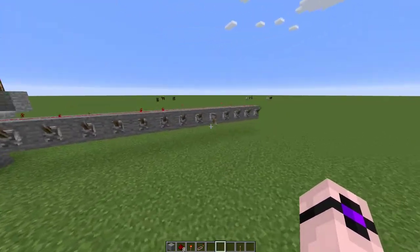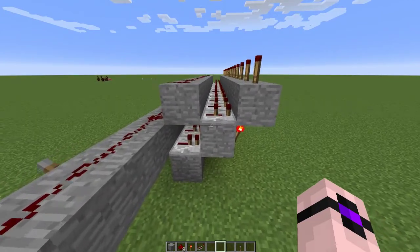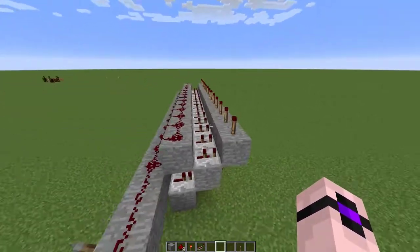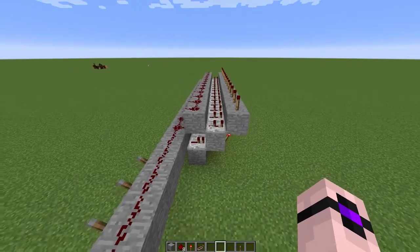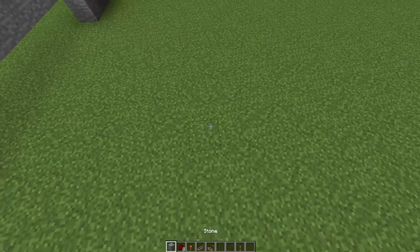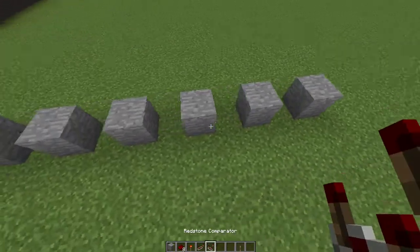It's pretty simple to build and kind of an interesting idea. Just make sure that these repeaters up here are set to two and that you have a row of torches down here — other than that it's pretty self-explanatory. The real purpose for this would be to transport signal strength around with comparator wires, and those are pretty easy to build.